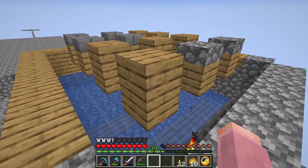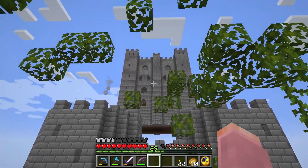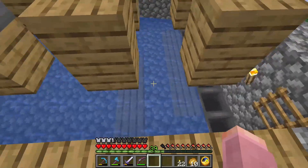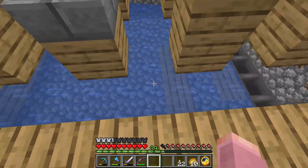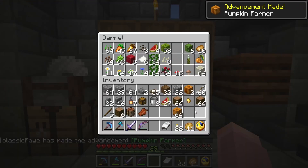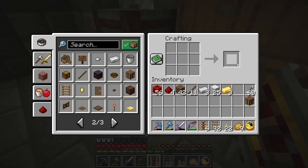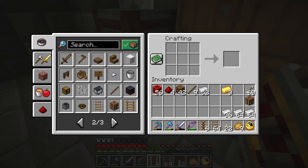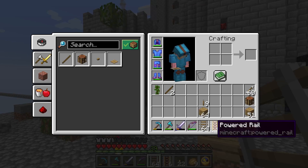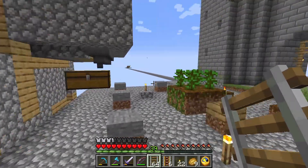Next I think we should move our iron farm, and I'm going to need to build a long path all the way up to the castle. I'm going to need some minecarts and some rails to move the zombie and villagers around. I'm pretty sure I don't have enough rails to make it up to the top of the castle but I'm going to set up a path anyway and then I can see how many more I need.